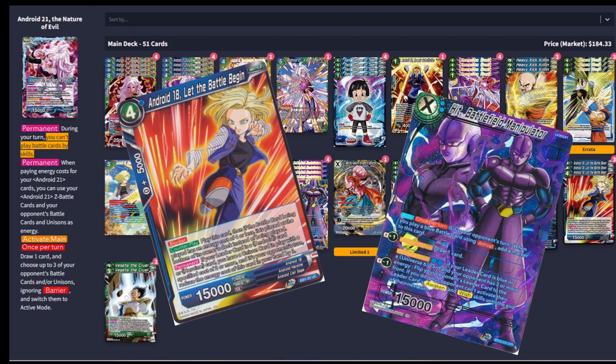So it can just be an extra draw every turn. A lot of times you can catch your opponent if they're a Z leader strategy — you can unawaken their leader and then they can't Z-awaken. This is really good against some off-meta decks like Majin Vegeta yellow and certain other decks that really rely on their Z leaders.